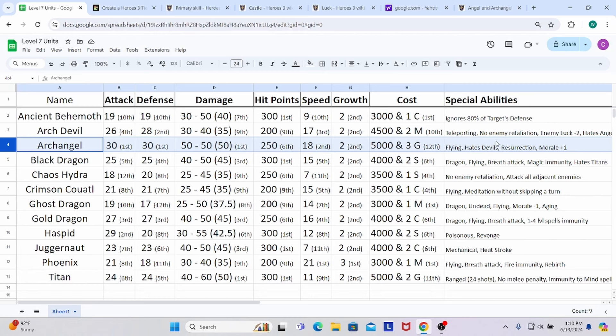Getting into special abilities: they fly, which is great especially with their speed. They hate devils — same as devils hate them — hitting each other for 150% base damage, so it equals out. Their resurrection ability is very, very good, especially if you know how to use it. It functions just like the spell Resurrection, can only be used on allied units that are able to be resurrected. For each stack of Archangels, they can use it once per battle, resurrecting the equivalent of 100 hit points per Archangel in the stack.